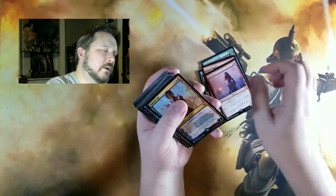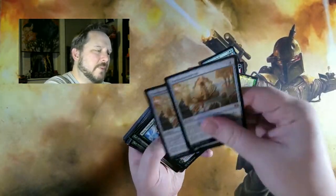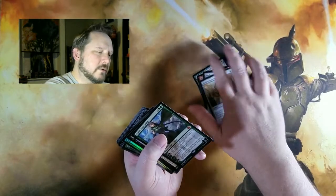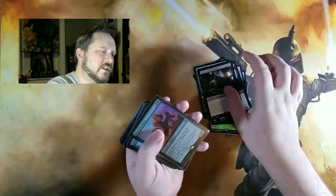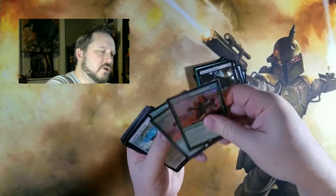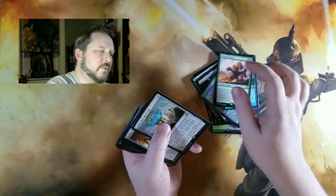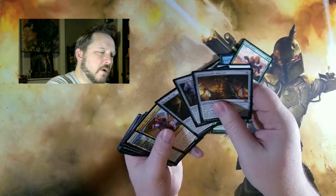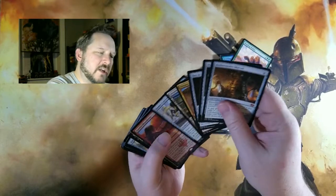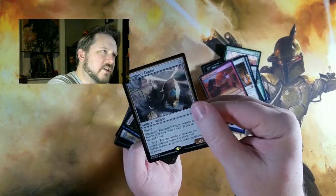We've got Saheeli Rai, Inventor's Fair, a couple of Panharmonicons, Nissa, Demon of Dark Schemes, Gonti. There's another Gonti in there. We've got two foil Bristling Hydras — one promo, one non-promo — and a regular Bristling Hydra. Aetherflux Reservoir, Aetherworks Marvel, Dynavolt Tower, Key to the City, Depala, Inventor's Fair again, Bomat Courier. Here's a foil Fateful Showdown. We've got a Smuggler's Copter — hey, it's still legal in draft. Whatever you open is legal in draft, right?